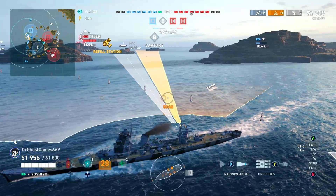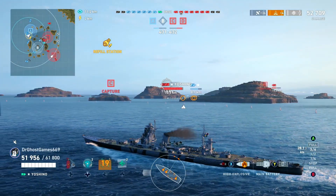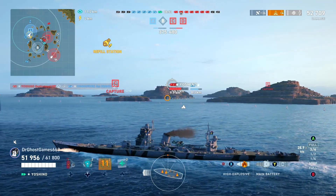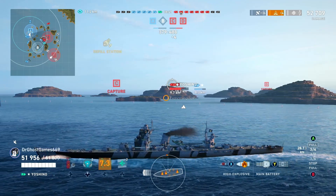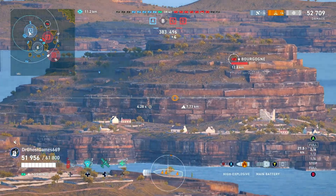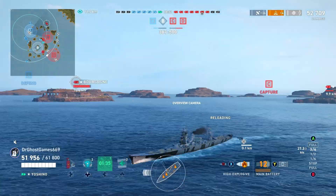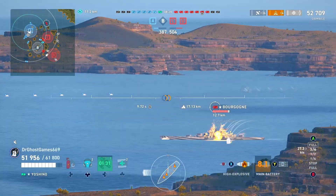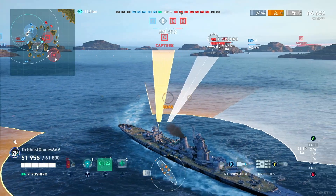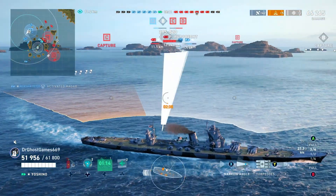We are relocating to the other side of the map since we have nothing left to do at bravo. We're up to 52,000 damage now. Notice that we're utilizing these 20-kilometer torpedoes — sending some out toward that Hiryū, hopefully some hit their mark. It's worth just sending them out and seeing what happens. We just absolutely smacked that battleship for 10-plus thousand damage with a double fire — he is not having fun. There also appears to be a cruiser sitting in the center of the map, which is not ideal.